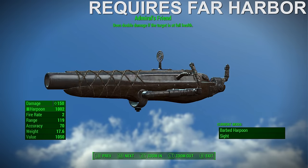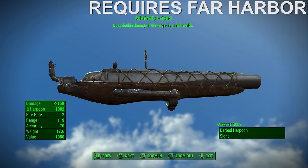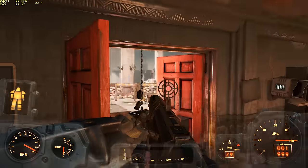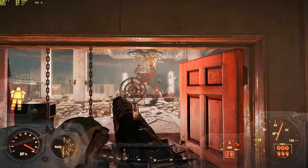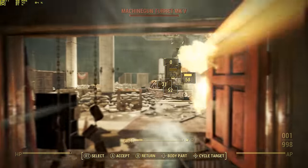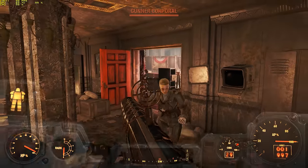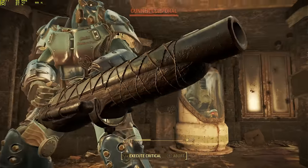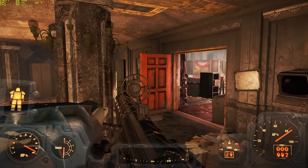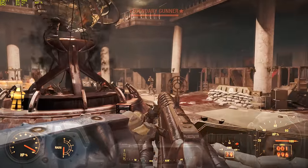Number 6: the Admiral's Friend Harpoon Gun. The Admiral's Friend is a unique harpoon gun from the Far Harbor DLC that comes with the Instigating effect, which allows the weapon to deal double damage to enemies provided they're at full health. Given that the Admiral's Friend has a base damage of 150, this is actually pretty awesome, since you could potentially deal 300 to an enemy at full health. When you have both the Heavy Gunner and Bloody Mess perks, I've seen the base damage reach as high as 345, meaning you could deal as much as 690 damage in a single shot.